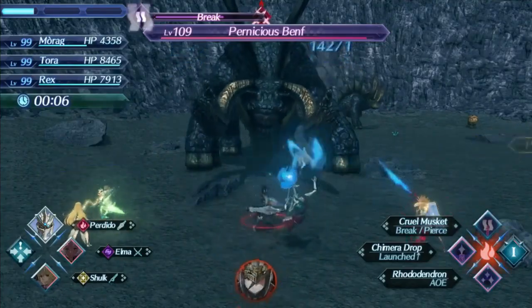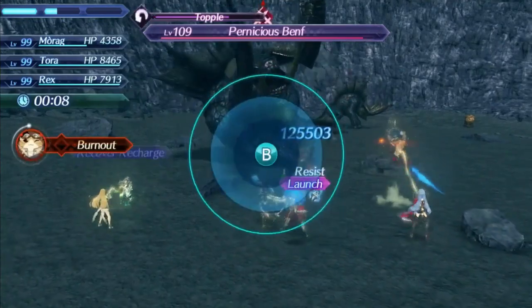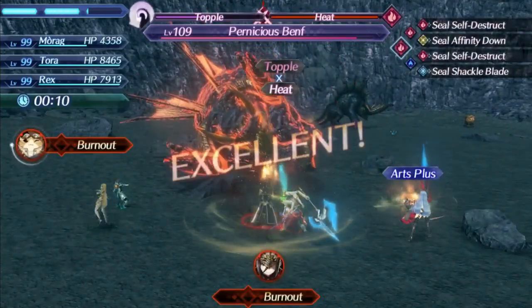Perdido's level 1 special is Diamond Crash. This is a physical single-hit special that is pretty dang fast, and besides that there is virtually nothing special about it. The damage ratio is the average 300 at level 1, 460 at level 5, and 480 at max affinity, and there is no special modifier. The bonus effect is pretty boring, increasing damage to toppled enemies. The special is fast enough that the bonus effect is easy to fulfill at the very least, but it still feels pretty unspectacular overall as a special without too much situational use.